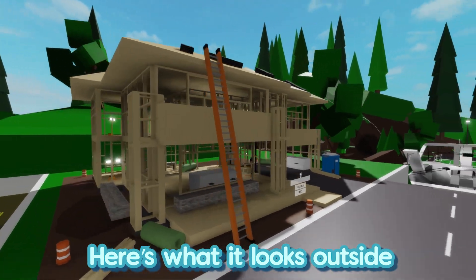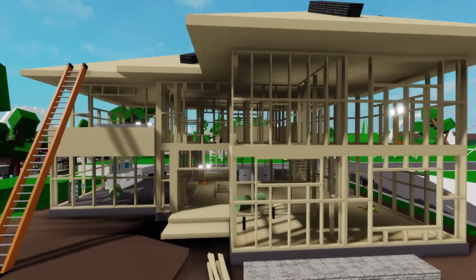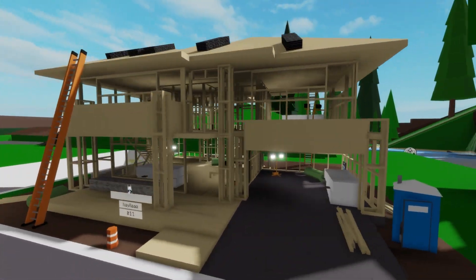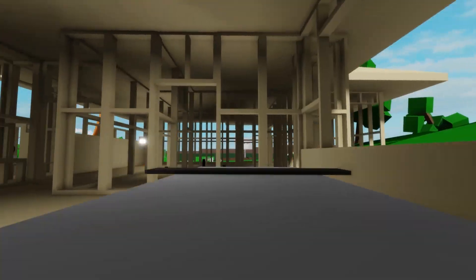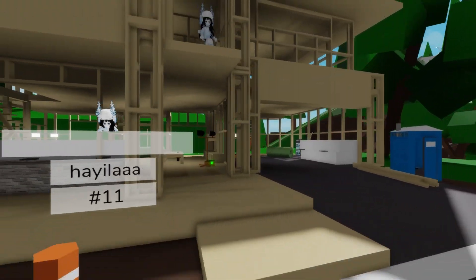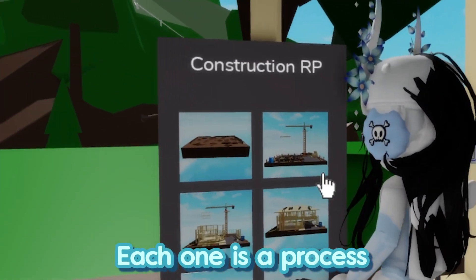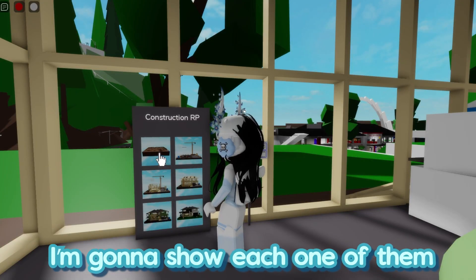Here's what it looks like outside. Let me give you a quick tour inside. The RP set is right here — each one is a process of building this house. I'm gonna show you each one of them.